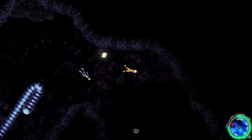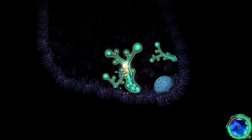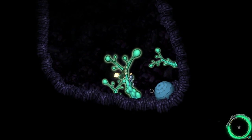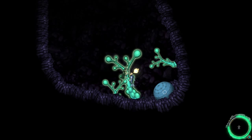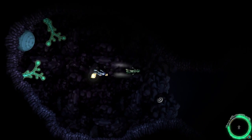I wonder what those things are. So down here, this is I think why you have to get the nature form. I don't think there's any other points that block you unless you have it. Without the nature form, you can't get down there.